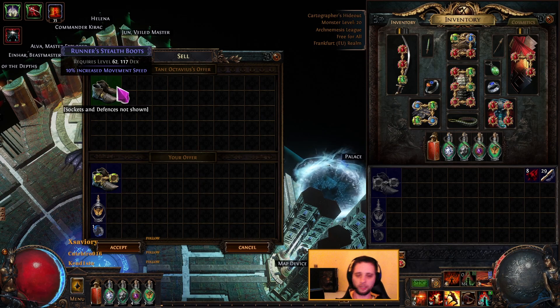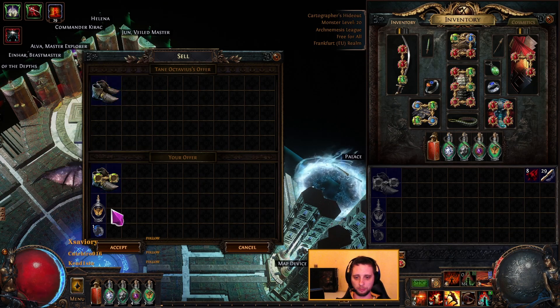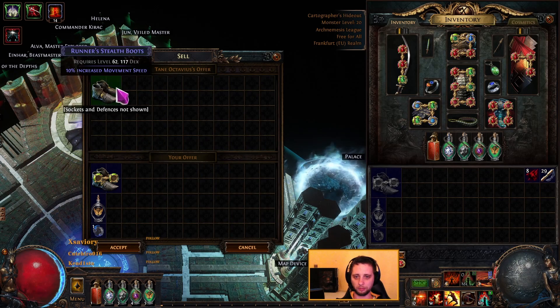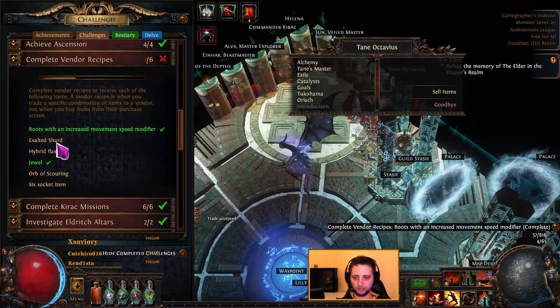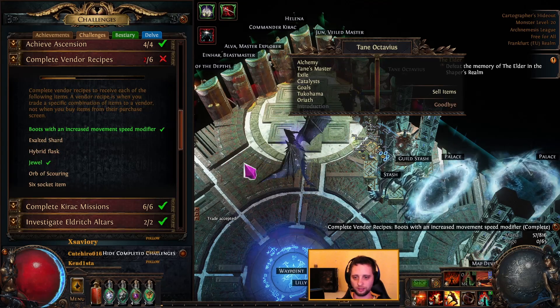This is a useful recipe when you are league starting and you struggle to find some movement speed boots. You can use the second flask you get from the second act to make simple movement speed boots for yourself. So that's that one. The second one is exalted shards — it is probably the hardest one from this list.